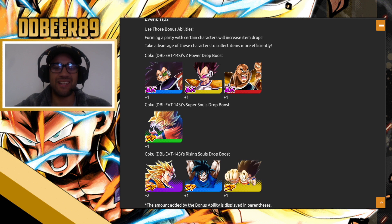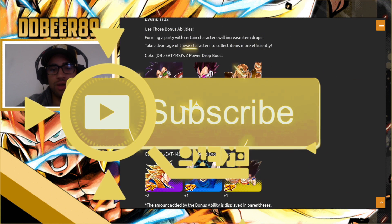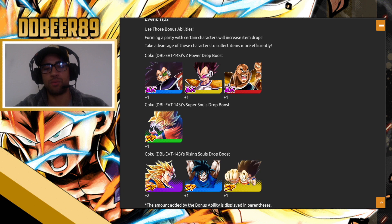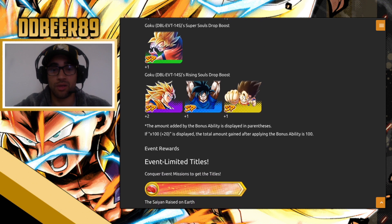If you want the Z power boost drop, have all your EX units — Raditz, Vegeta, and Napa. For super souls (the big orbs), make sure you have Instant Transmission Goku. For rising souls, definitely have Super Saiyan 3 Goku since he gives a plus-two drop bonus. Then Spirit Bomb Goku and Kid Goku — pick which one you want. They give a nice boost, so make sure you're skipping with these characters in your team, otherwise you'll be wasting energy.